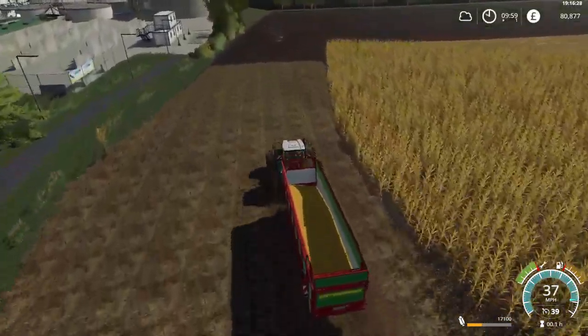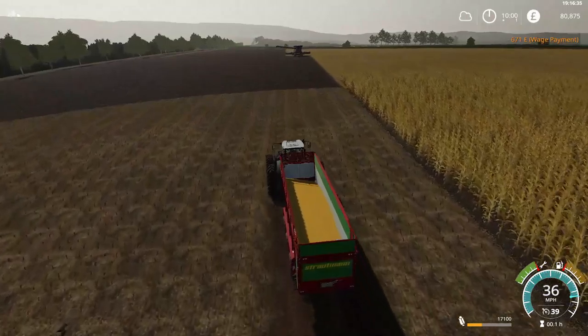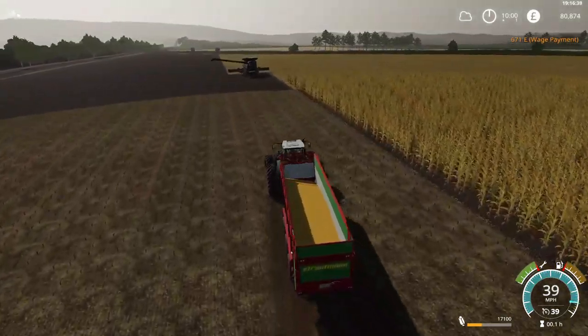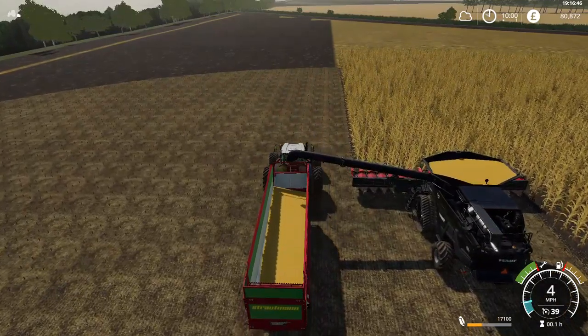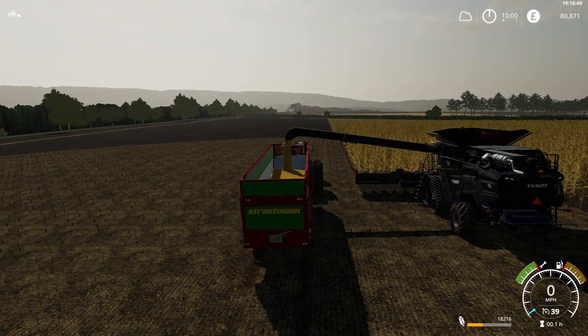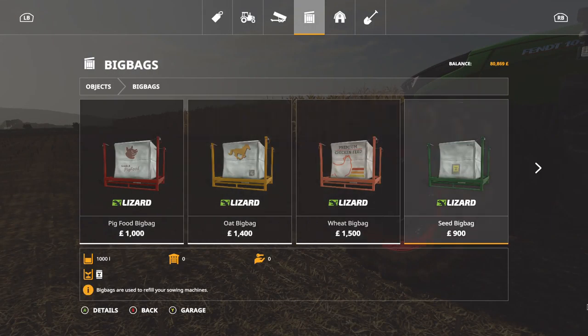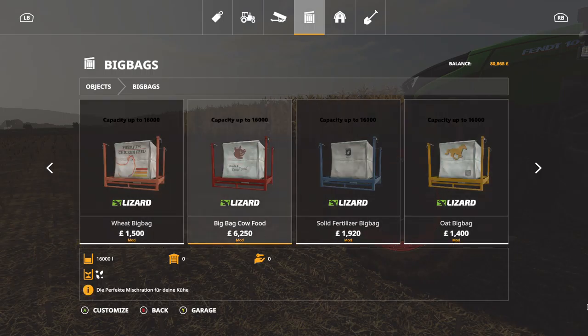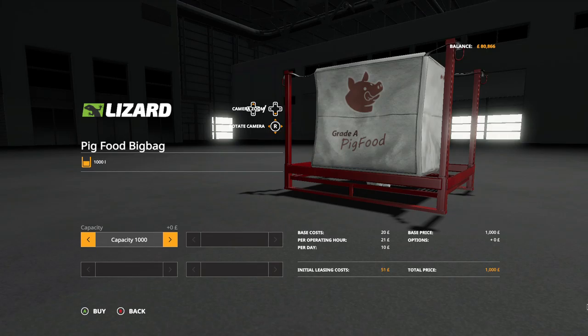We have 80,000 — I can't get another loan, but I could extend the loan a little further if I wanted to. I want to have a look at pig food for a minute. Pig food is going to come out of big bags — wheat, pig food — 1,000, 2,000 for 2,000, 4,000 for 4,000, 8,000, 16,000 for 16,000.